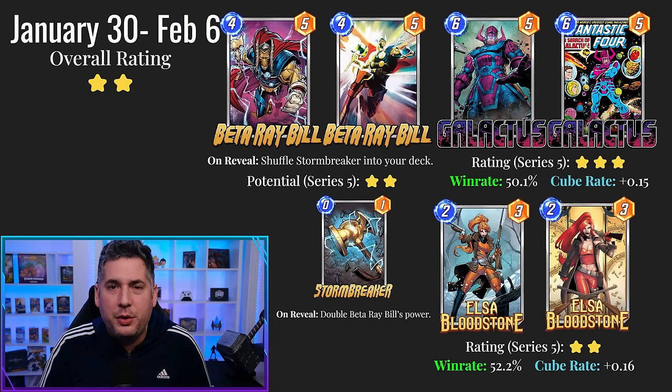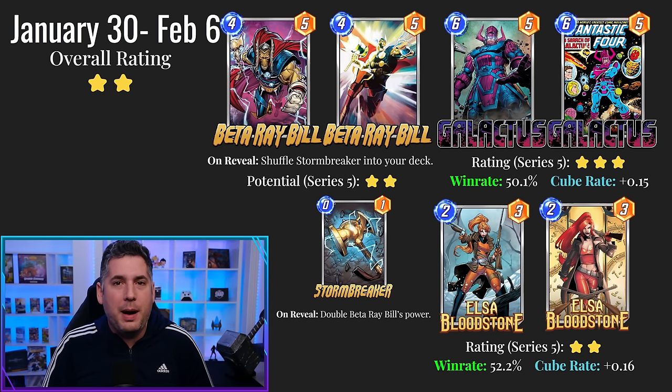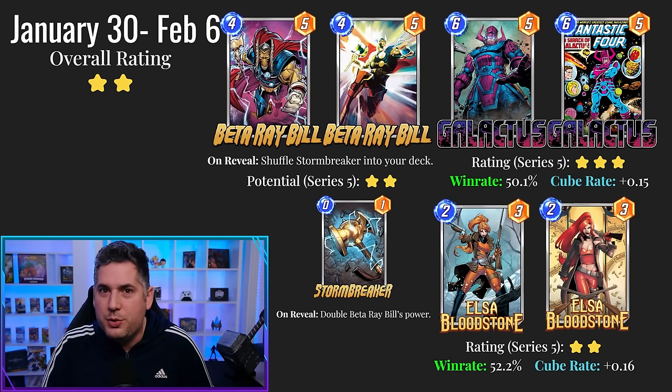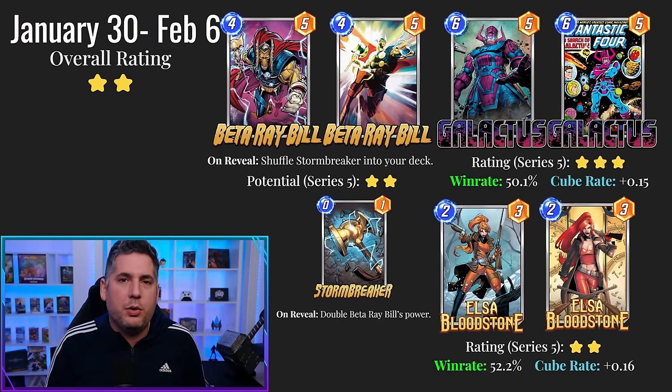Moving on to January 30th to February 6th, the tail end of January, we have Beta Ray Bill. I'm a little lower on Beta Ray Bill than others. I do think the opportunity to double his power is significant, but he's coming out at an 8/4 cost. So what kinds of cards are you using to buff him up? Is it the classic Sebastian Shaw situation where you're running Okoye and Nakia — which are suboptimal cards for their costs — just to try and get a big Beta Ray Bill? It's also notable that Stormbreaker does have additional power over Mjolnir while having no additional cost. Lockjaw decks are definitely on the rise, so Beta Ray Bill should benefit from that. But I'm coming in a little skeptical, although I can see him being a 3 or 4-star potential card, given how powerful some buffing mechanics can be — even something as simple as a Forge into a Lockjaw play.